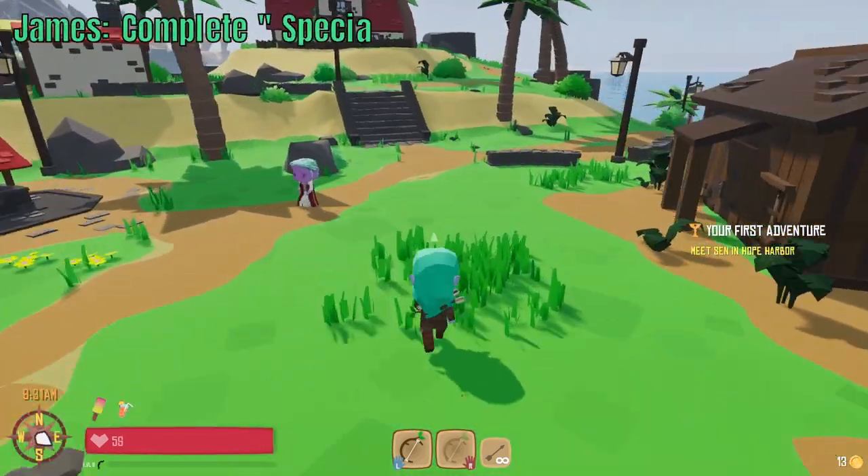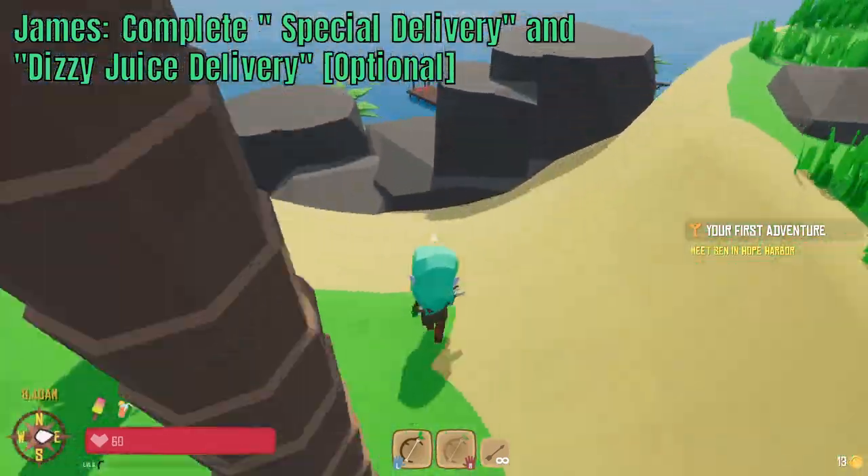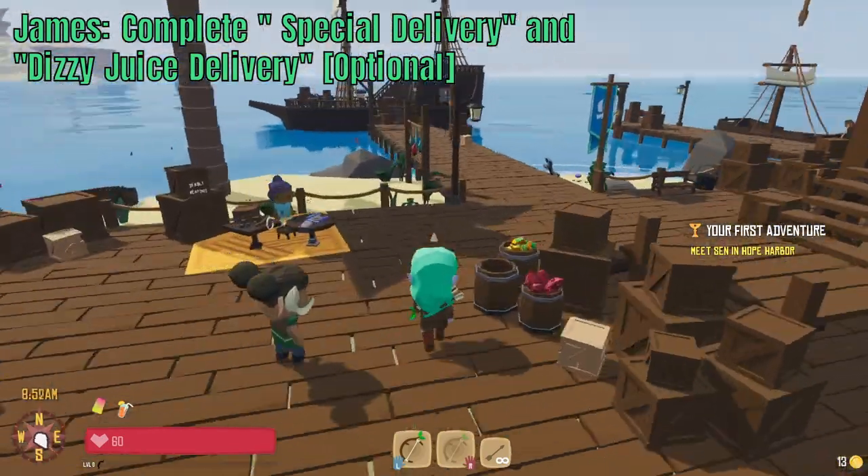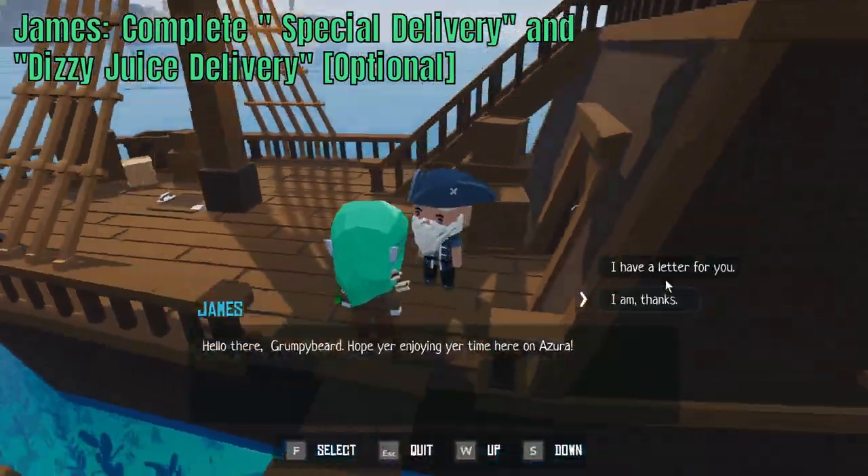Once you have your items, head over to Captain James on his ship and complete quests Special Delivery and Dizzy Juice Delivery. Completing these quests will give you 20 Reputation with Hope Harbor, unlocking the ability to purchase a horse at the stables.